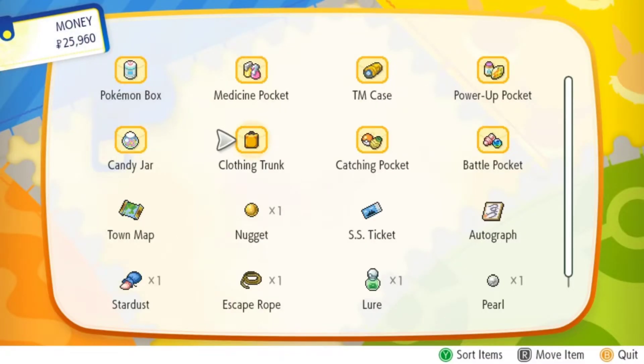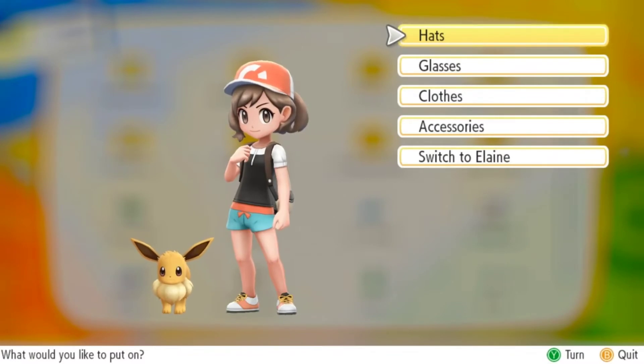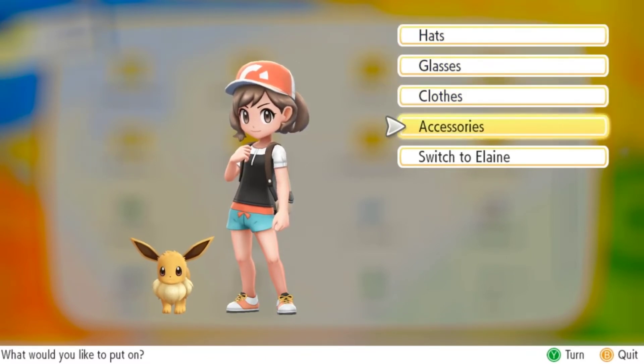Back into the menu and go into the bag, and then there's this option here called Clothing Trunk. This is where I can customize my partner Pokemon as well as my Pokemon trainer. Outfits will appear as you progress through the game and interact with the world, and we just got some new accessories.